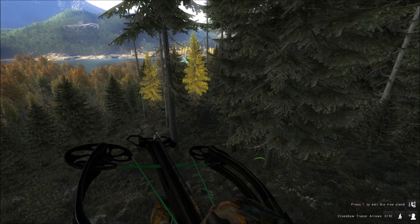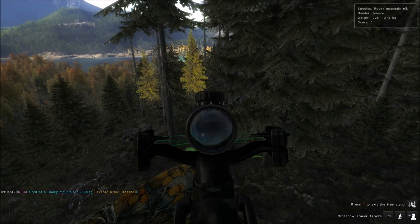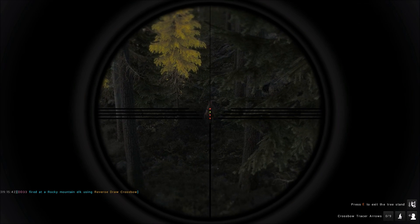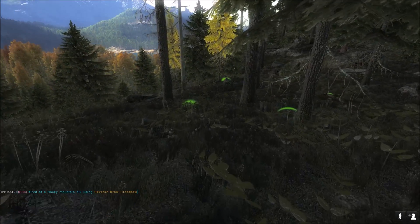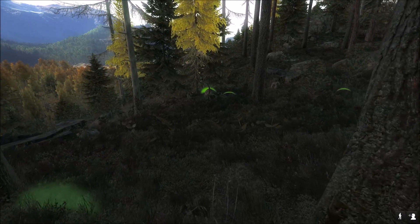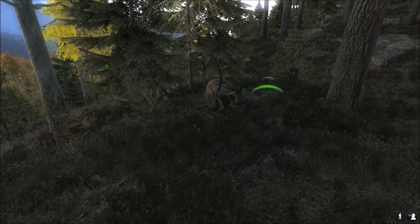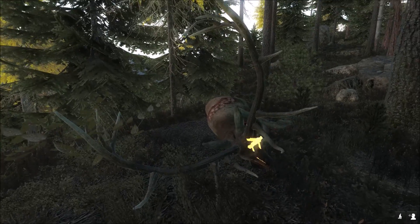I'm definitely going to take him with my crossbow. I don't want him to get any closer than he already is. Dropped him. Wow, that is a huge zombie bull — or whatever you want to call him. I call him a zombie bull because he definitely looks pretty infected. I'm glad I made a good shot. It's kind of a coincidence that I came to my favorite elk spot and killed a giant elk — probably one of my bigger elks of the whole season so far, or at least since the map came open.